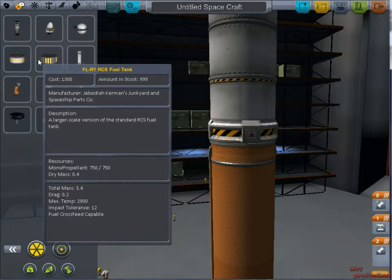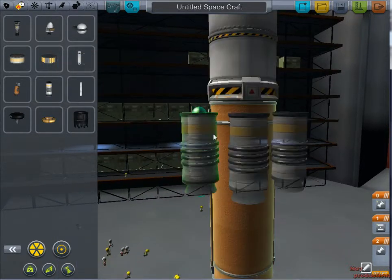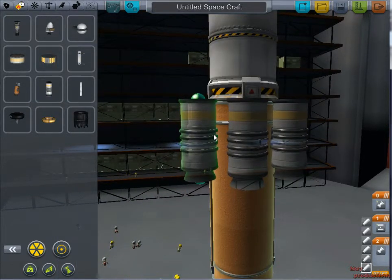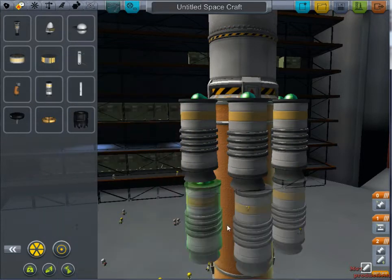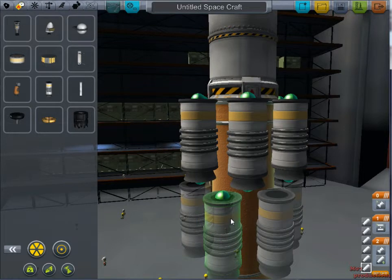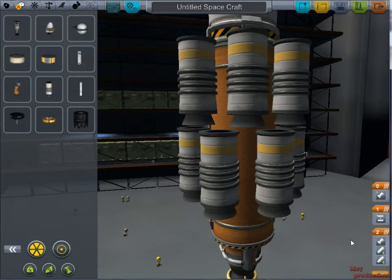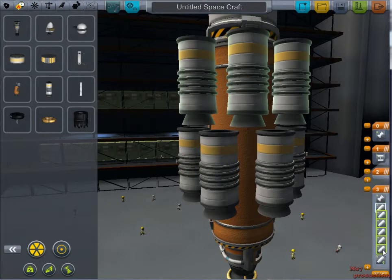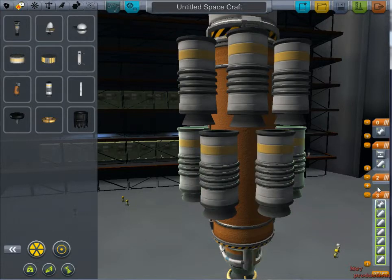Why am I using these? I don't need them — I have the solid fuel boosters right here. I need a fuel tank — solid fuel — that's what I need. Let's just put on a bunch of these. Hopefully I won't burn through all of them. Let's make a stage below this that's just going to be all of these.